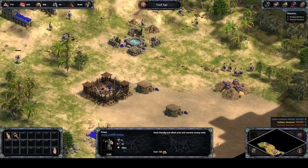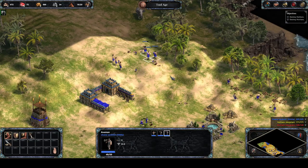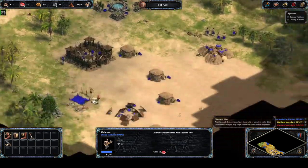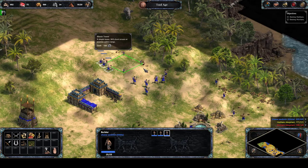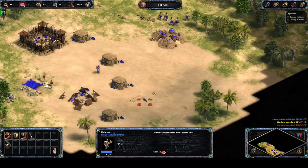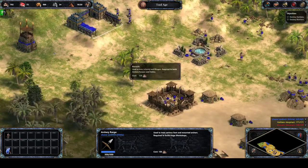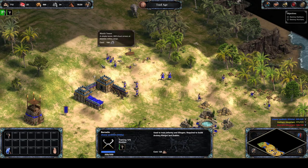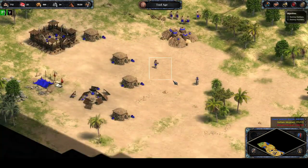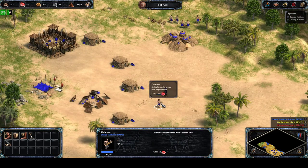I'm going to move the Priest to the back of the base - if one of my units is injured, I can send them over for the Priest to heal. One thing to keep in mind when converting enemy units is that they won't be upgraded when you research appropriate technologies. Because I now have Axemen instead of Clubmen, they were able to decimate the Hattian Clubmen that attacked.